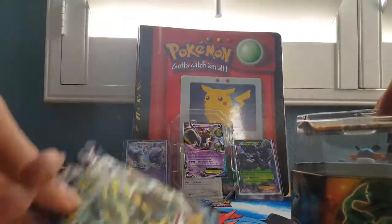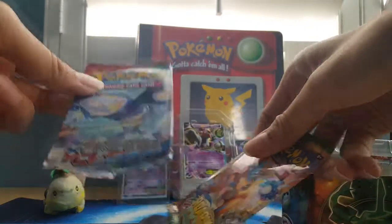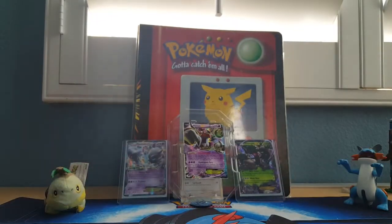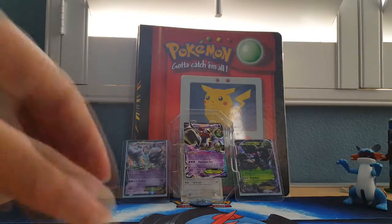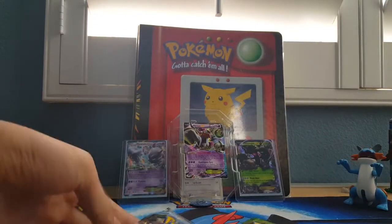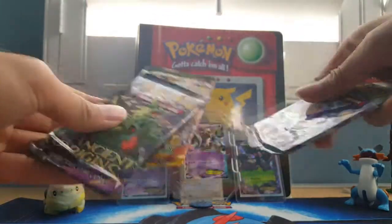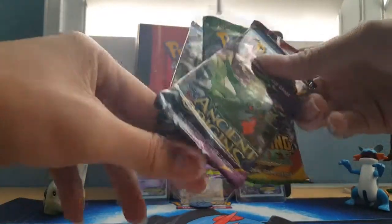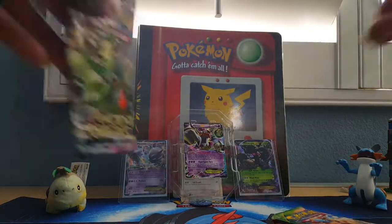And we have two Ancient Origins, two Roaring Skies, and a Primal Clash. Let's open those. It's weird that they don't have a Breakthrough. Let's open Ancient Origins, Roaring Skies, Primal Clash, Ancient Origins — yeah, that'll keep the variety. Let's get this open.